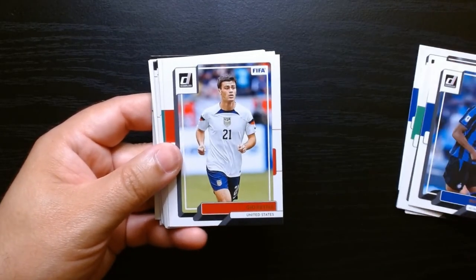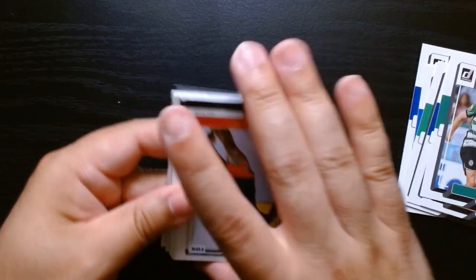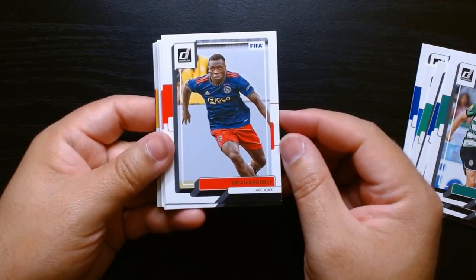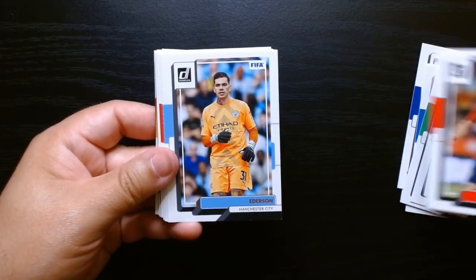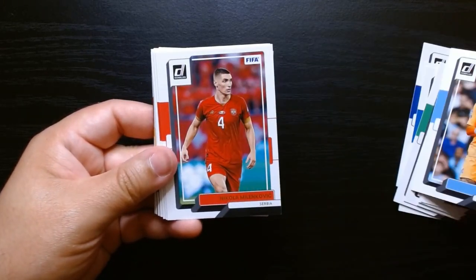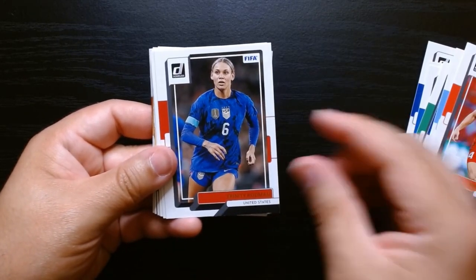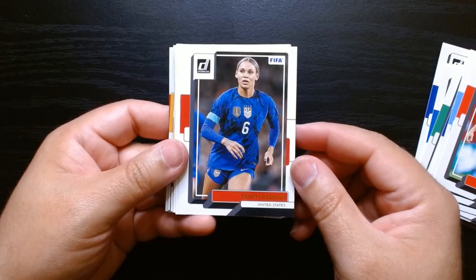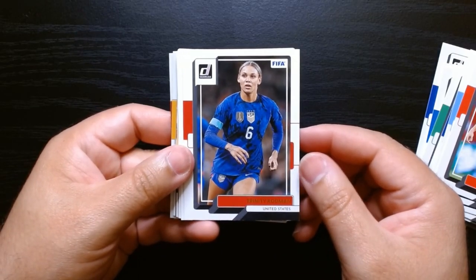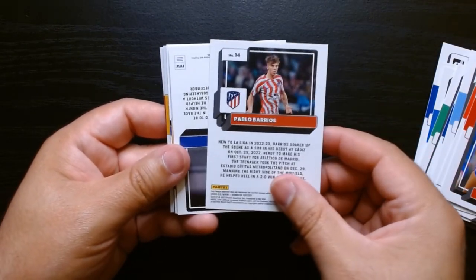Lukaku there when he was with Milan. Gio Reyna on the regular one. Hopefully we get a Messi with some color. I pulled once an orange one — like the green one that I just pulled. I pulled an orange one of Messi. Trinity Rodman — Dennis Rodman's daughter. She's one hell of a player. Plays for the U.S. Does she still play there though? I don't remember.